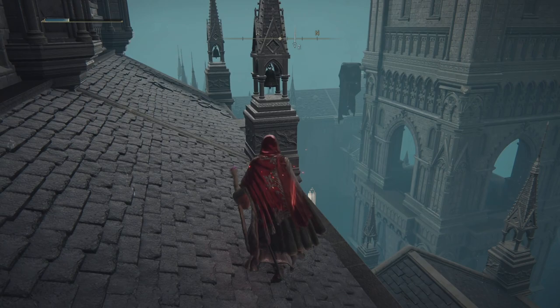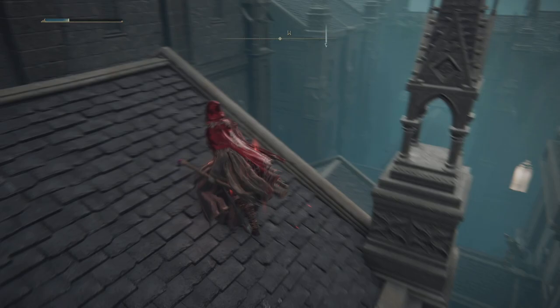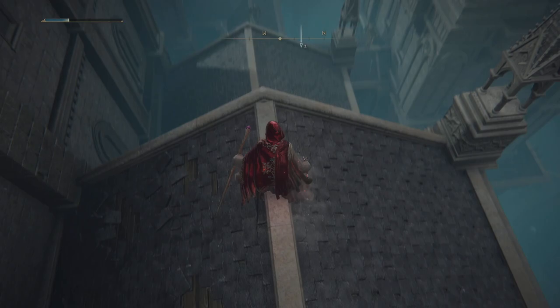So instead of jumping back over there and going around to where that tower is to drop down at the bottom — down there, right at the bottom, is another one of the crystal crabs. But we can get there in a different direction, so we're going to continue this way.